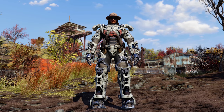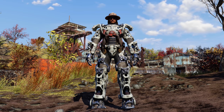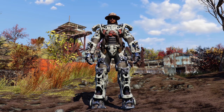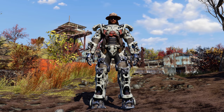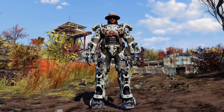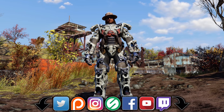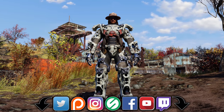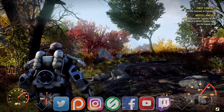Welcome back ladies and gentlemen to Fallout 76. My name's Camel and today I'm going to show you how to find power armor that you can get within the first few minutes after leaving Vault 76. If you are into tips, tricks, guides, things like that, links to my other Fallout 76 videos can be found down in the description along with my social media links, be sure to check all of that out after this video.